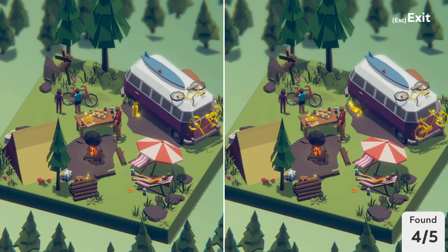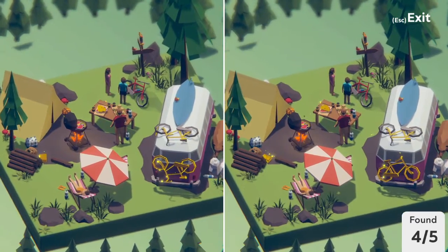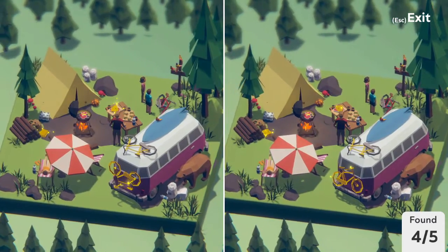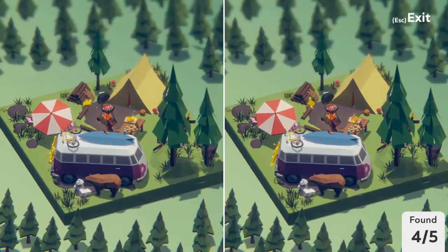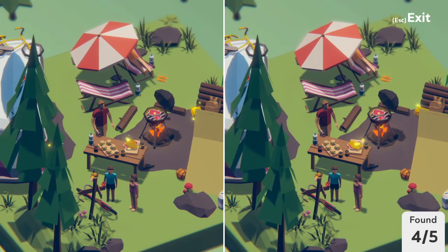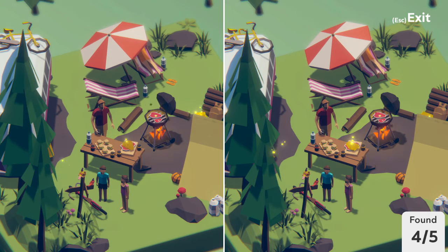I'm kind of hoping that maybe in the later levels there'll be much crazier differences — like maybe you have objects that are just upside down. I guess they are trying to make the differences as subtle as possible, so I can't blame the developers for that. They need to try and make it challenging somehow. If all the differences were just painstakingly obvious and out in the open, then the game would not be challenging and it wouldn't be fun to play. I do feel like most of the game's difficulty comes from your ability to perceive small differences in the environments.